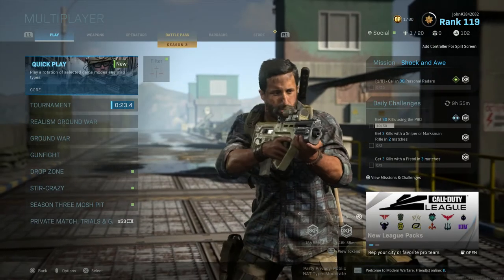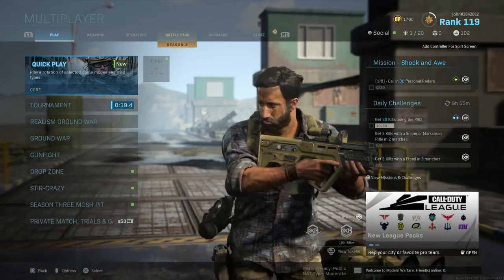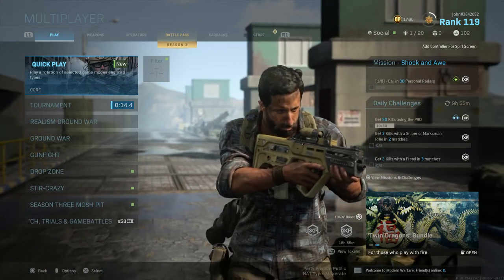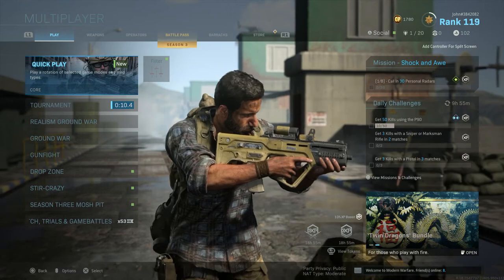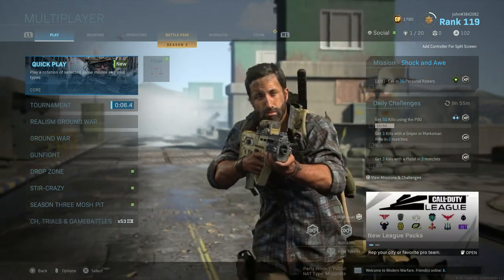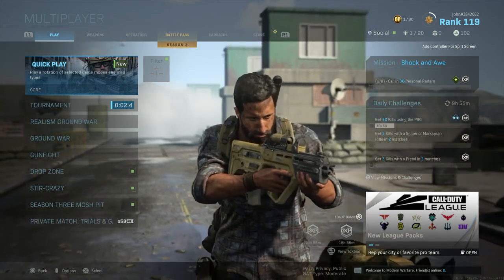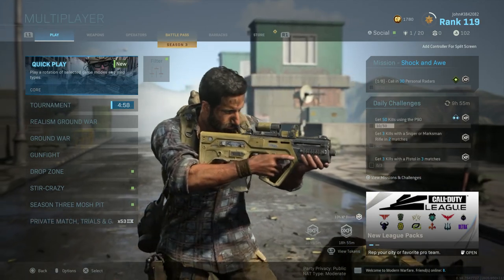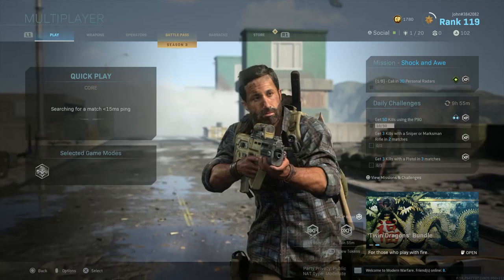Anyways guys, without further ado, let's go into a game of TDM. It doesn't really matter what type of map we get because we have a RAM-7, which is an assault rifle, and this should go pretty well. I cannot wait to check this out in game. I haven't used this weapon in a while — it might feel even better with attachments since I was only able to use the RAM-7 with like one or two attachments before. I'm pretty excited, so let's get into it and destroy with it.